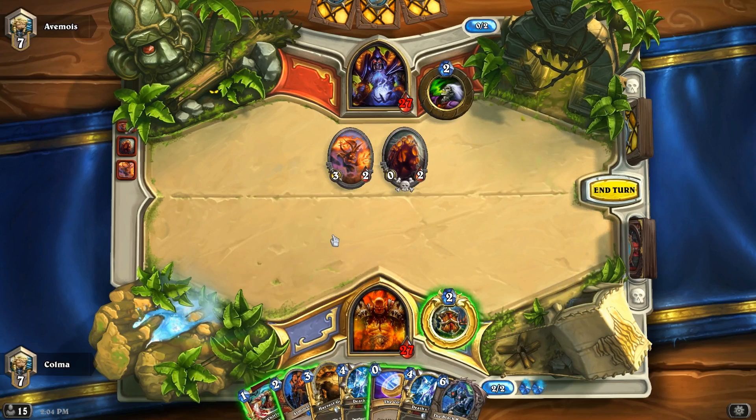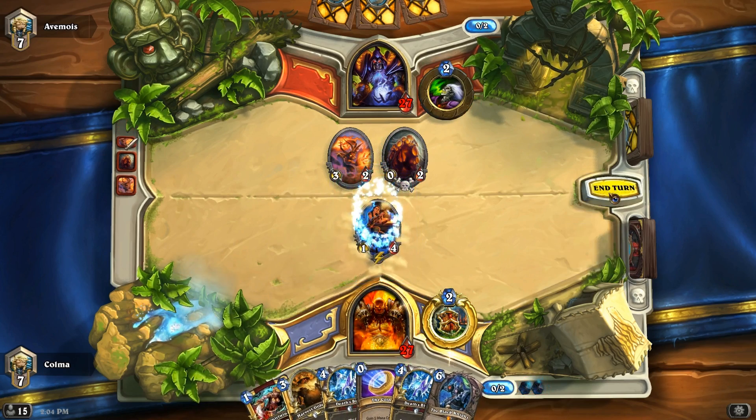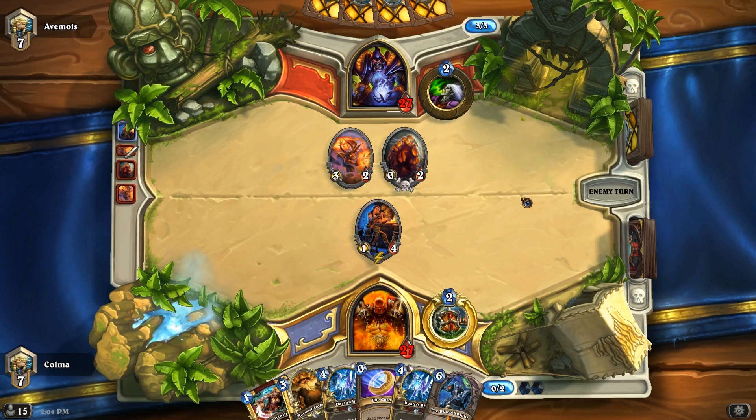Probably play the Armorsmith here, and then Deathsbyte next turn. Very weak start, but what can you do? That's the cards that I have. Hopefully he plays three 2/1 minions and then I can get a great Whirlwind next turn.